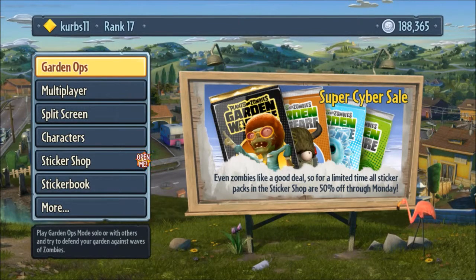Hi everyone, welcome to Garden Warfare episode 14. If you see the billboard, it says Super Cyber Sale, 50% off everything in the sticker shop through Monday.